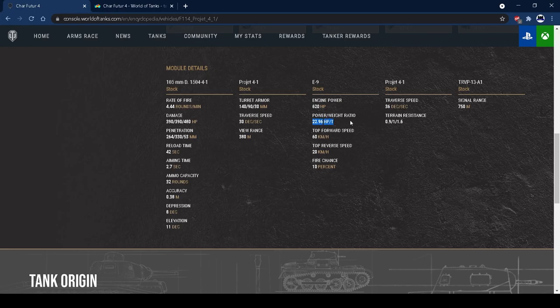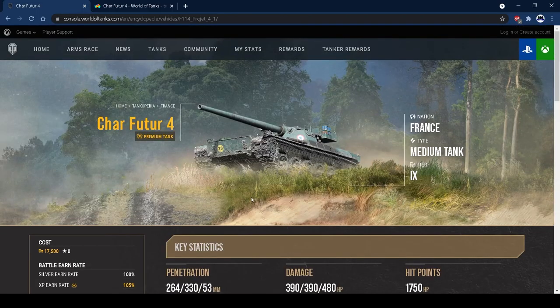620 horsepower doesn't seem like much but because the tank is very light you get 22.96 hp per ton, meaning you reach 60 km/h very easily. The 20 km/h reverse speed is great - you can back around a corner quickly rather than crawling at 10-12 km/h. 10% fire chance is very nice - a very low chance of getting set on fire - and with terrain resistances being decent you'll reach that top speed consistently. It's a pretty nice tank overall, and I think it's pretty balanced.